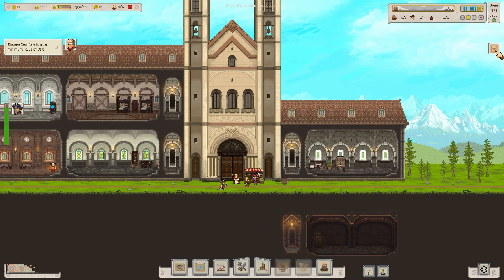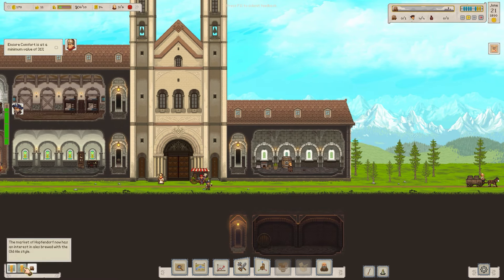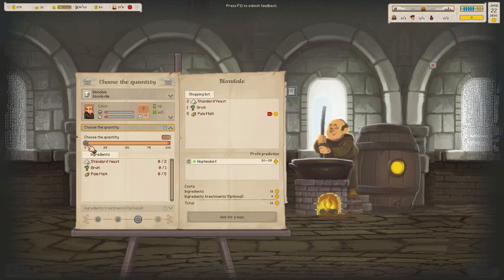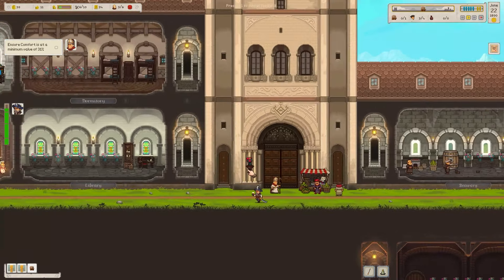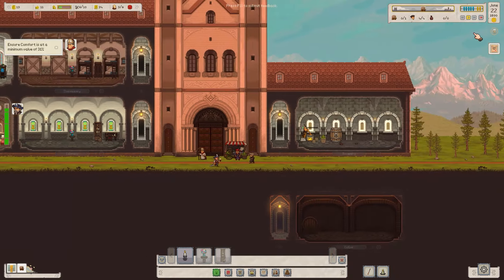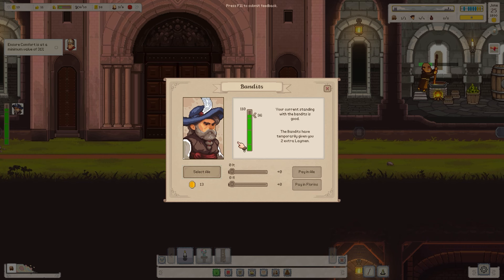We'll make a new brew, blonde ale again. I'll use Linus and let's figure out what the deal is with them. We can't do everything because we haven't got enough money — I'll wait until the other stuff's sold. A new style is available: it's called Old Ale.